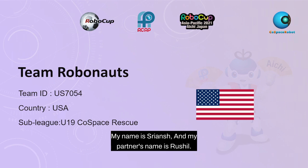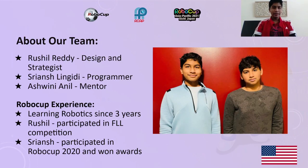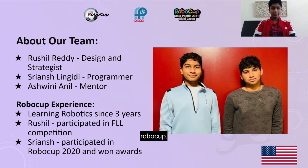Hi, my name is Shrianj and my partner's name is Ruchal. We are team Robonauts from US 7054 and we are participating in the U19 Co-Space Rescue competition. I am Ruchal Raddy, the designer and strategist for team Robonauts. I have been learning robotics for the past three years and participated in an FLL competition and got third place. I am excited to be a part of RoboCup 2021 as it is my first RoboCup.